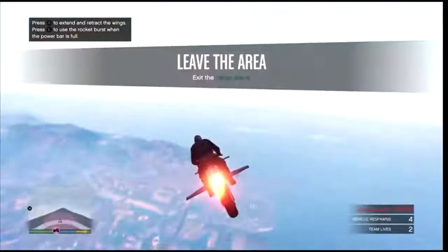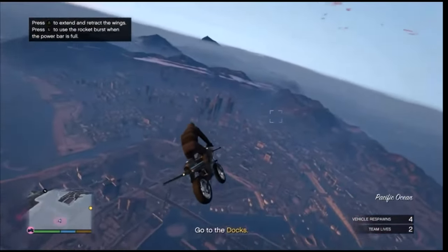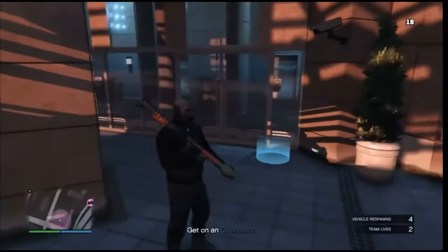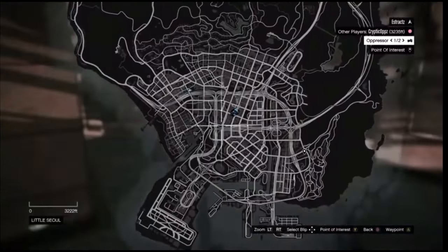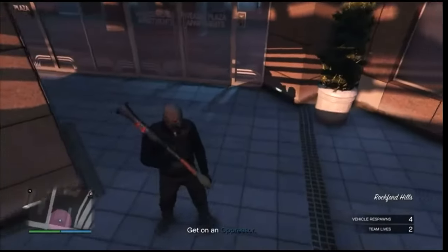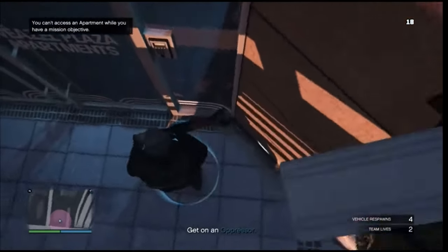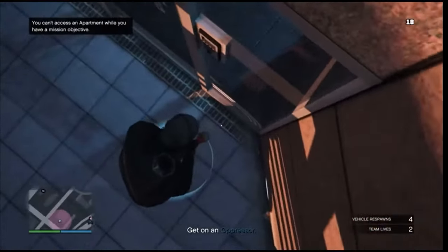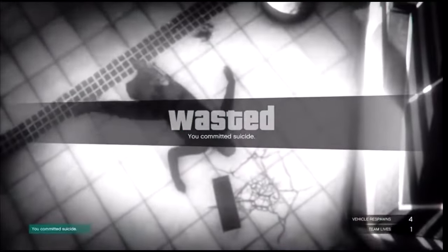Once you load into the job, if you're the first player (the host) you'll get the black joggers, but if you're the second player you'll get the red joggers. When you fully load in, head to your apartment — keep in mind you can't see your apartment on the map, so you'll need to remember where it is. Walk up to the blue circle, blow yourself up using a rocket or sticky bomb, then after you load back into the session, walk into your apartment.